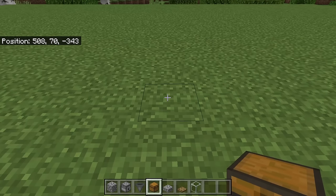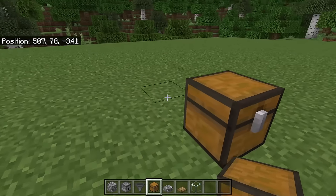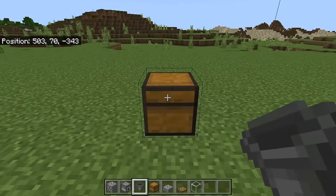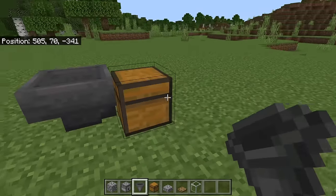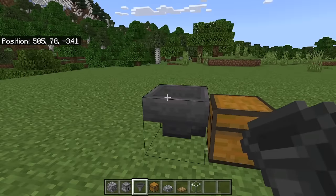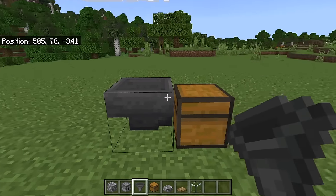The first step is to place a chest, then go behind the chest. Now crouch down and place a hopper here, making sure the nozzle of that hopper is facing the chest. That hopper will collect all the feathers and cooked chicken and funnel them into the collection chest.